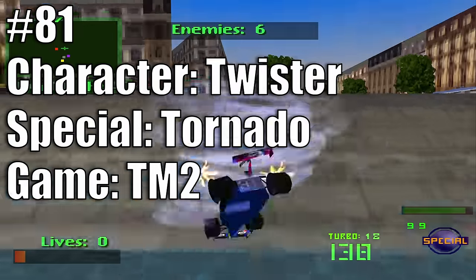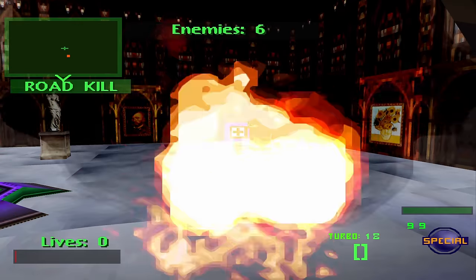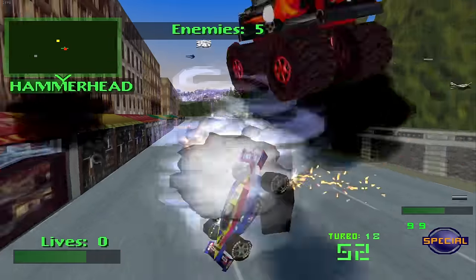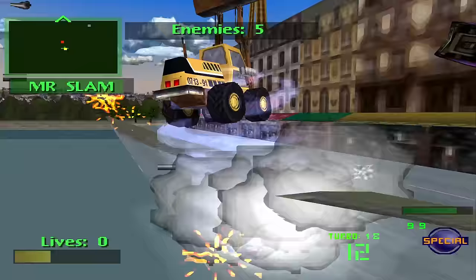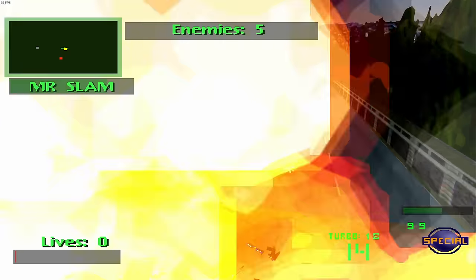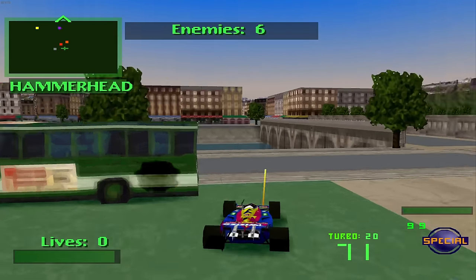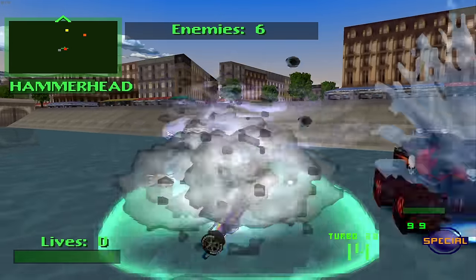At 81 we have Twister's Tornado Spin from Twisted Metal 2. I love the iconic tornado design, but in TM2 the special ends up doing more damage to Twister than to the opponent most of the time. Experienced players can combine it with a shield or mines for massive damage, but as a new player using it against any larger vehicle — which is basically every car in the game — they'll crush you. Axel, for instance, can kill you in two hits bumping into you while in your tornado.